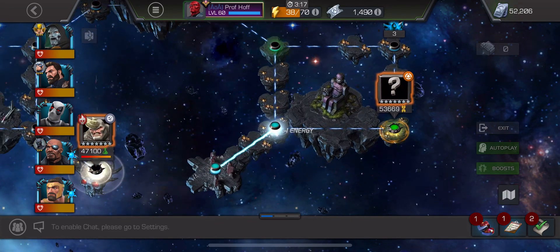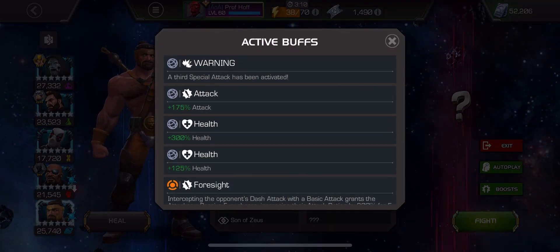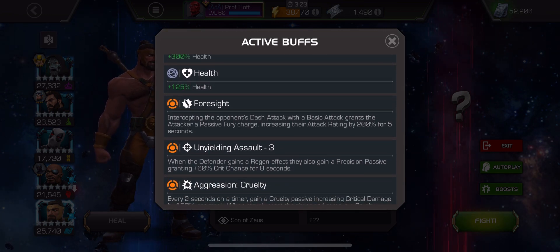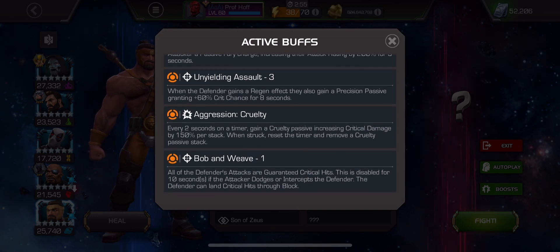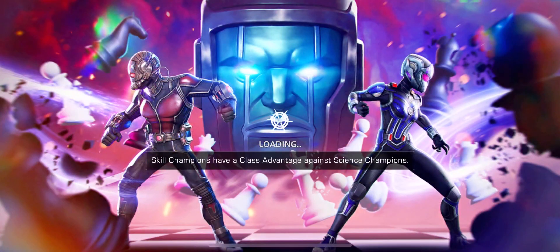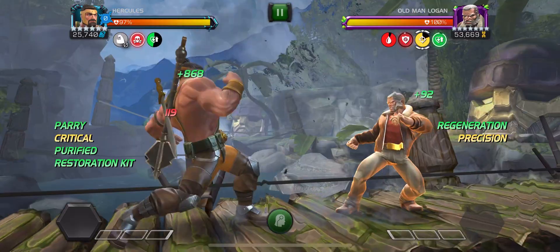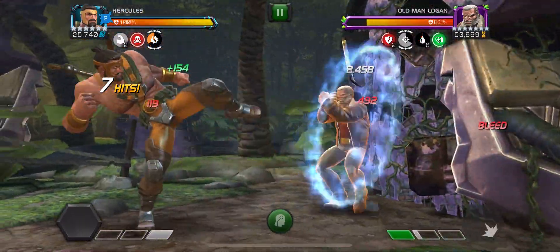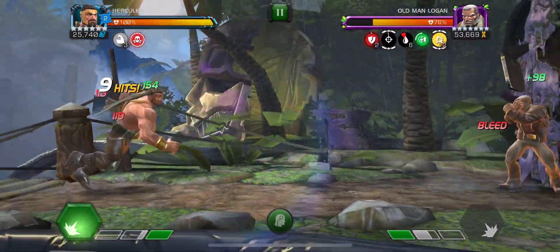We're going to go the hard path — there's a hard path and literally a no path. The four nodes: Foresight — intercepting the opponent's dash attack with a basic attack grants the attacker a passive fury. When the defender gains a regen effect, they also gain a passive precision. Every two seconds, a cruelty passive increases critical damage. And all of the defender's attacks are guaranteed critical hits, disabled for 10 seconds if the attacker dodges or intercepts the defender. So intercepting is encouraged. This is Old Man Logan.